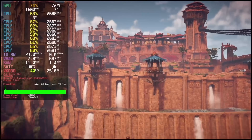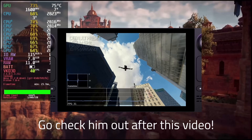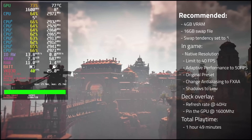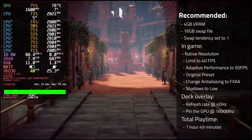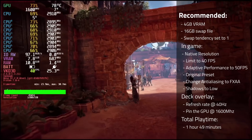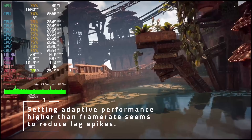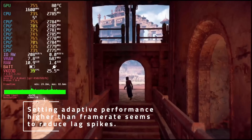Third, we have the recommended preset, which tries to strike a good balance between fidelity and framerate, typically targeting a locked 40. Use the following settings: 4GB of VRAM, a 16GB swap file, swap tendency set to 1. In-game, use the native resolution, limit to 40fps, enable adaptive performance targeting 50fps, use the original preset, change anti-aliasing to FXAA, and set shadows to low. In the deck overlay, set the refresh rate to 40Hz and pin the GPU at 1600MHz. This gave me a total playtime of 1 hour and 49 minutes. I found that setting adaptive performance to target 50fps rather than 40 seemed to reduce a decent amount of lag spikes — I replicated the results 4-5 times and it seemed consistent, so I definitely recommend leaving it slightly higher than your actual target.